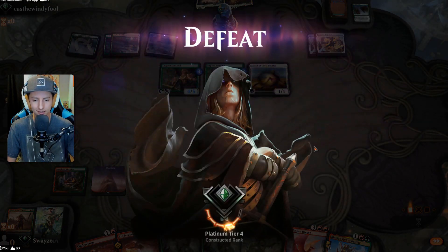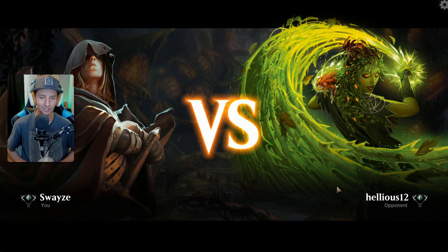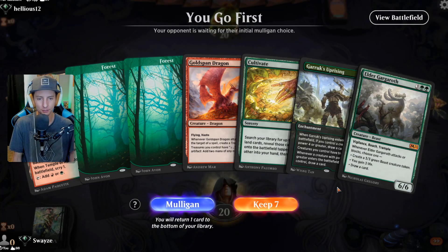What a silly little deck we lost to. Lost to a couple of Sentinels and a Selfless Savior — kind of crazy if you think about it. All right, we'll keep this hand all day. Cultivate right into Goldspan Dragon — don't mind if I do.